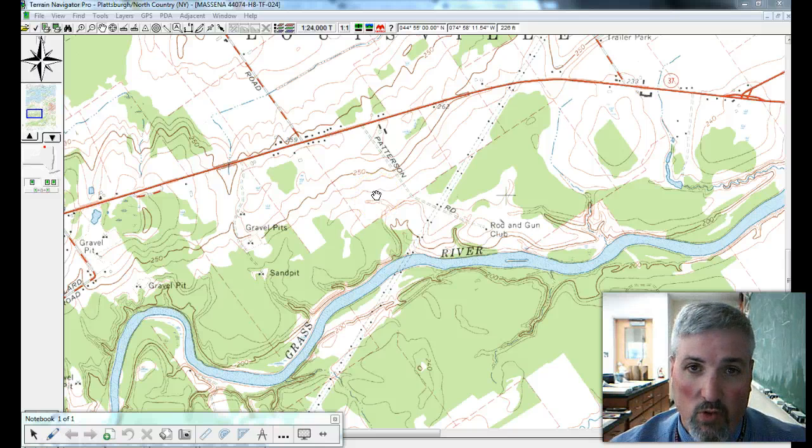That goes in the blank for 4A — what are the elevations of those two contour lines? 250 feet and 200 feet.